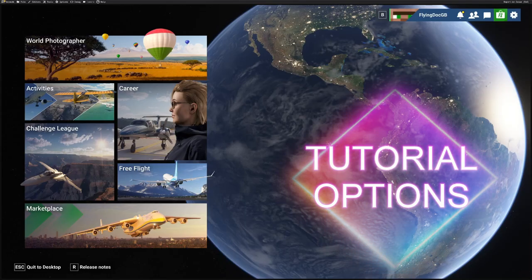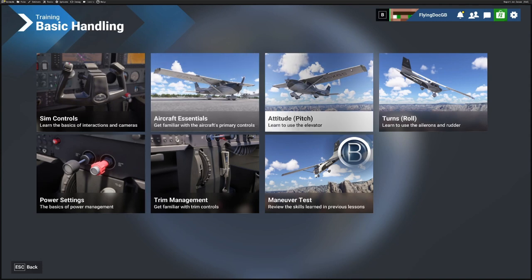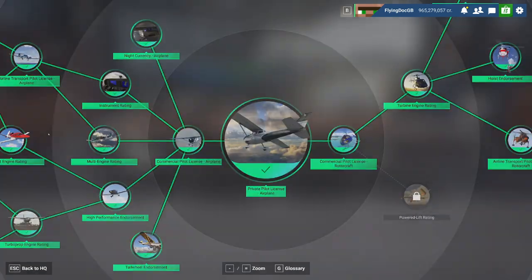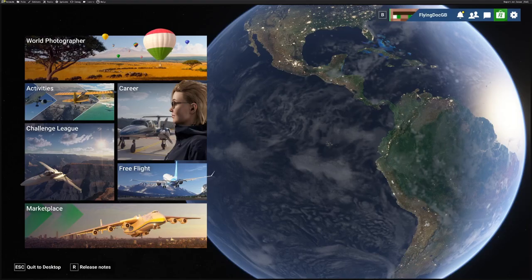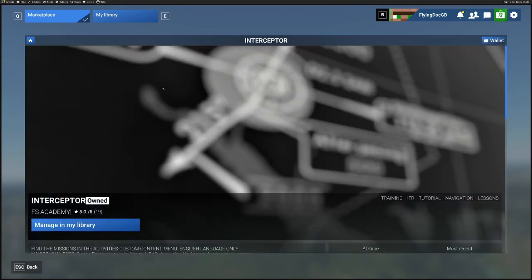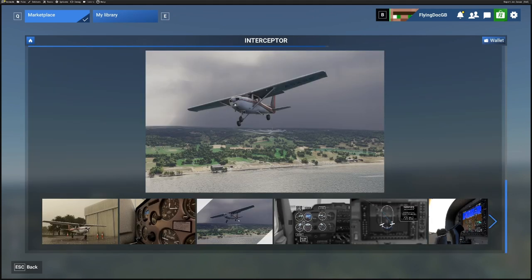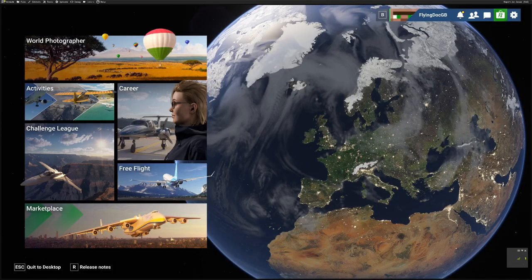Microsoft Flight Simulator 2024 does have tutorials. If you go to Activities and then click on Flight Training, Basic Handling is a starter — you can see everything there. Also, if you jump into Career Mode, the tutorials are grouped as certification tracks. Click on Certification, then Private Pilot License, and you'll see training modules to the left. And don't forget third-party add-ons — in the Marketplace, one product I'd recommend is the Interceptor, which I've personally invested in and gives you much more detailed tutorials.